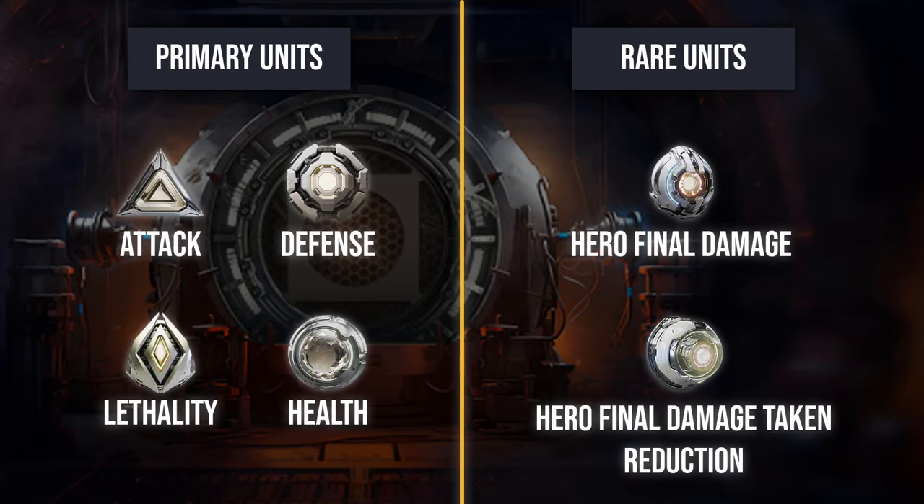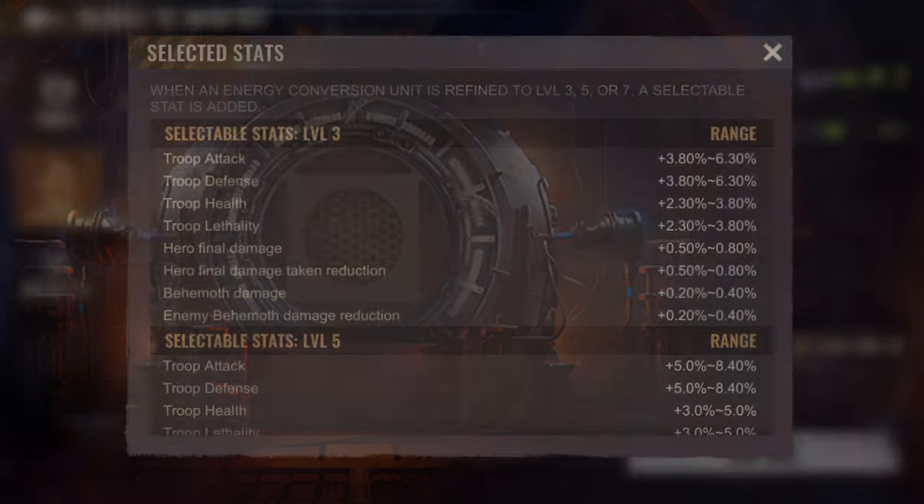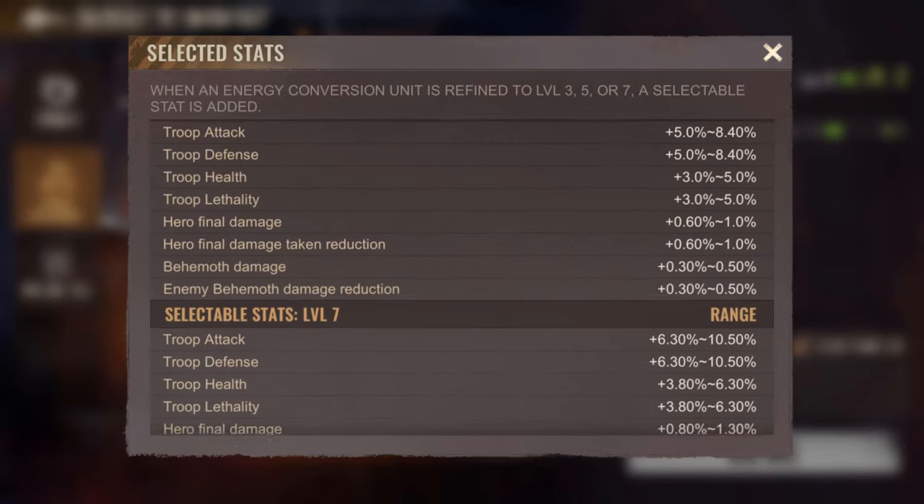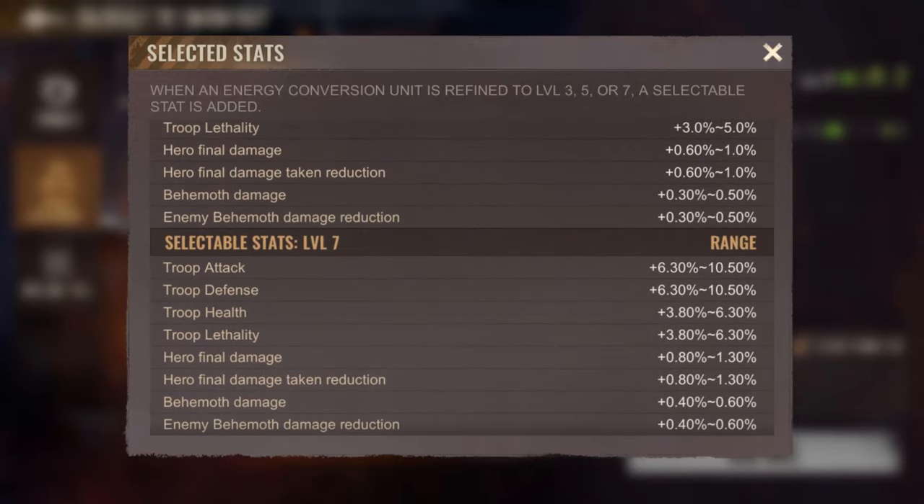Each of these units can be upgraded up to level 7, and at each level you'll see your primary bonus increased. A little subtlety: when you reach levels 3, 5, and 7, you'll be able to choose an additional bonus to apply to your energy conversion unit.